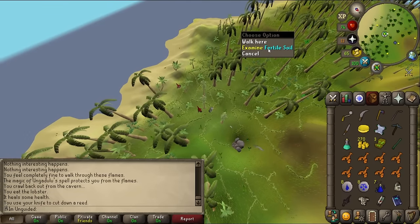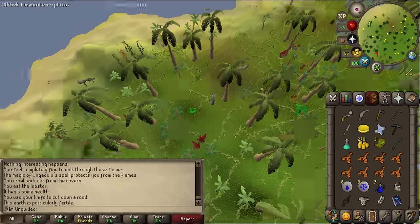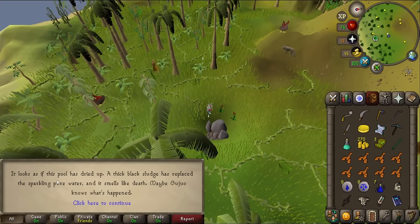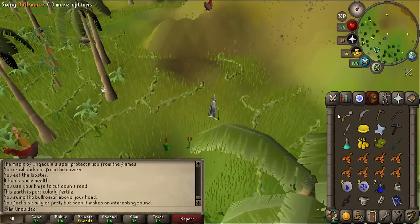Oh, that looks like some fertile soil. Examine fertile soil — perfect. And I need to be ready to water them. I just realized I have not got water. Oh, hello — oh no. 'It looks as if this pool has dried up. A thick black sludge has replaced the sparkling pure water and it smells like death. Maybe Gujo knows what's happened.' Oh dear. Let's talk to Gujo.